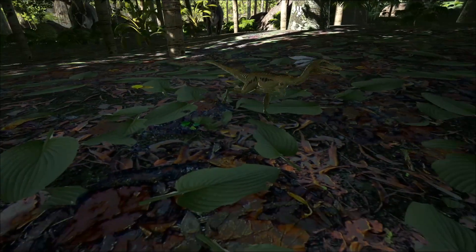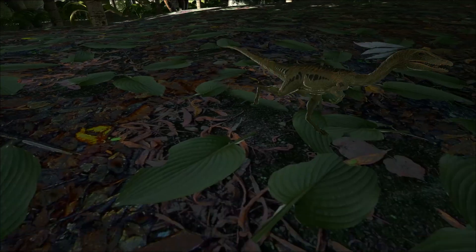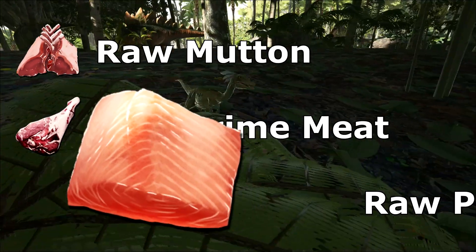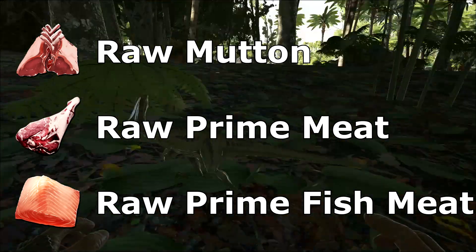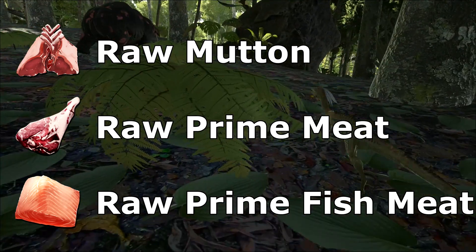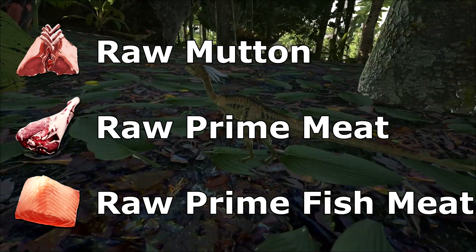First off, let's prepare. The foods you're going to need, in order from most effective to least effective: raw mutton, raw prime meat, raw prime fish meat. I'd recommend using raw mutton or raw prime meat. They will not eat any other type of food than the ones listed here. At a default rate, a level 150 compie will eat 10 raw prime meat and take about 2 minutes to tame.